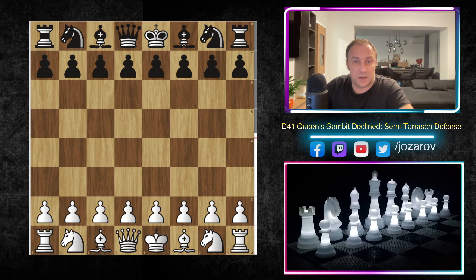Hello chess friends, welcome to the Dad of Chess channel and welcome back to our Queen's Gambit Declined series. In this series we're following this very nice opening from White's and from Black's perspective, and today we're continuing with the Semi-Tarash Defense. We have explained the most important strategical and tactical ideas of this opening across several videos.